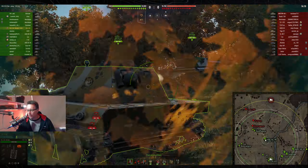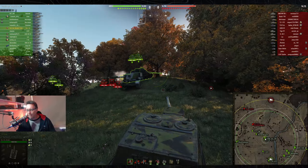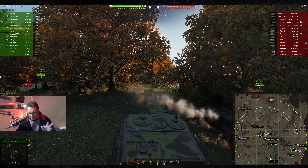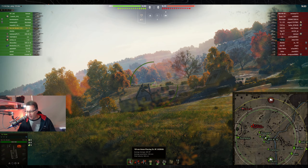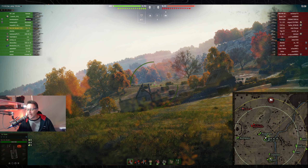A bit of argy-bargy on the way up to the hill — there's always a traffic jam in certain places on certain maps. Von the Burglar knows these tanks well. The ISU-130 — there's something about it that's a little odd: the 130mm gun with 490 alpha damage and 238mm of penetration. That's what's odd about it — the gun.